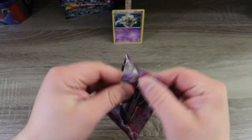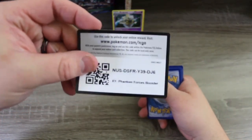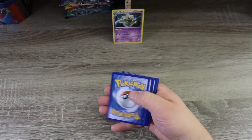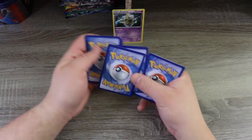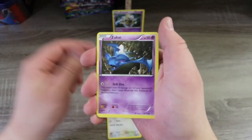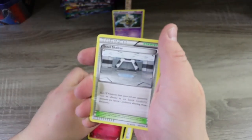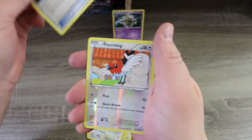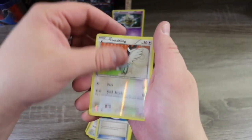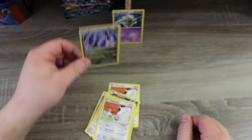Phantom Forces — we have duplicate Phantom Forces, so we'll be opening up two of these. Here's the first code. Rip or forget! We've got a Fletchling, a Bunnelby, a Zubat, a Murkrow, a Swirlix, a Steel Shelter, a Fennekin, a Gengar Spirit Link, a Reverse Holo Fletchling, and a Goodra — holo rare. So two holo rares, not terrible, but really hoping for some secret rares.